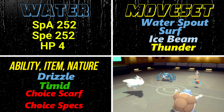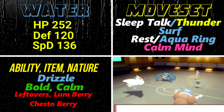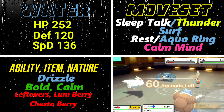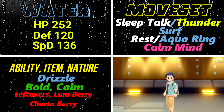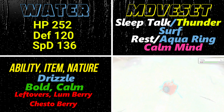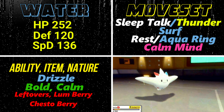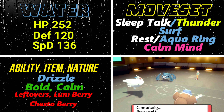The next set is a bulk set, but we're mixing in Calm Mind for an offensive advantage while boosting bulk. EVs: 252 into HP to maximize that 100 base stat, then 120 into Defense and 136 into Special Defense, making it super tanky against both special and physical attacks. The moveset options are: Sleep Talk or Thunder, Surf, Rest or Aqua Ring, and Calm Mind. There's a playstyle choice here which I'll explain alongside the ability, item, and nature.